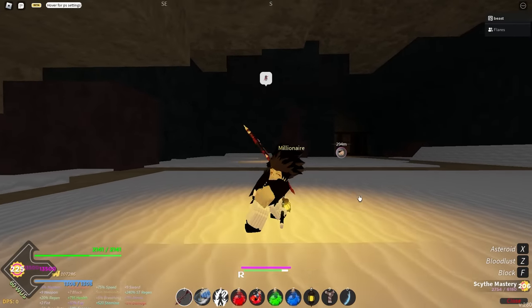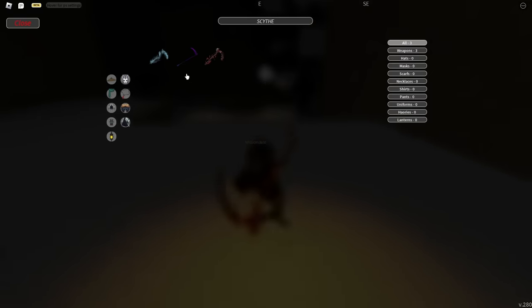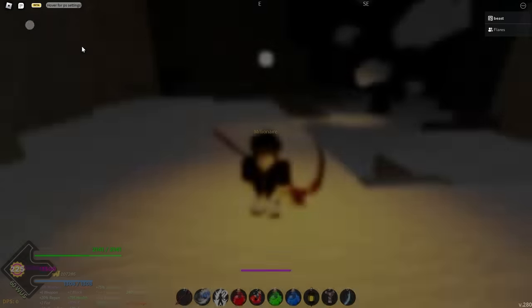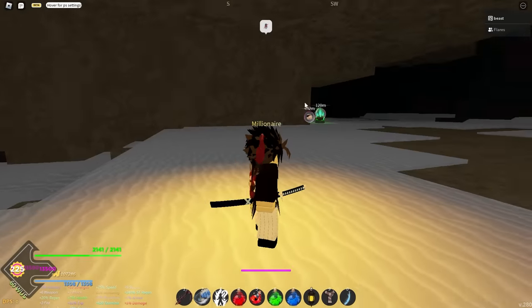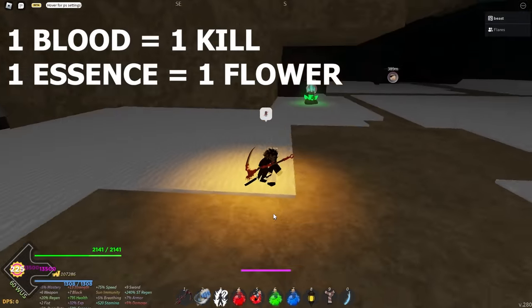There are a couple of different things between the Polar set and Devourer set. The big difference — if you search up Scythe — is that the Polar Scythe has Essence and Devourer has Blood. These are the main things about these weapons because they are required to upgrade them. You need 10,000 Blood to upgrade the Devourer weapon and 1,000 Essence to upgrade the Polar weapon.